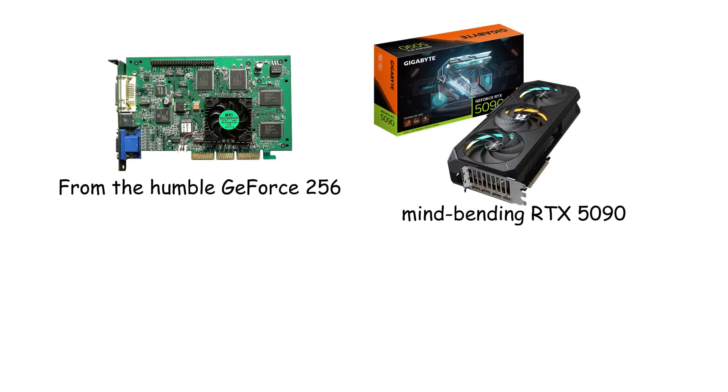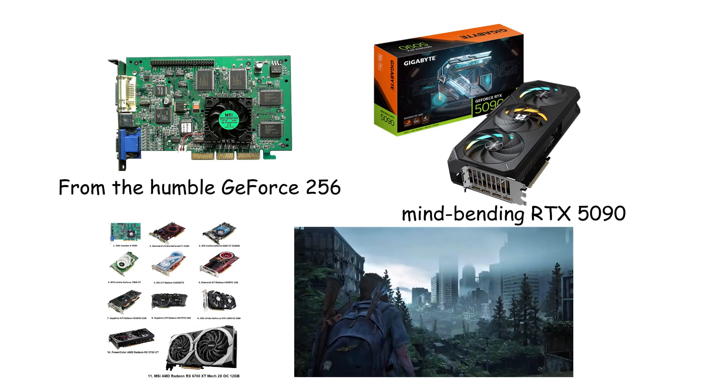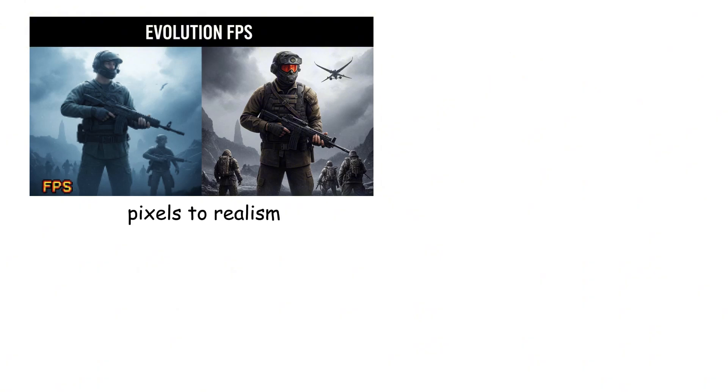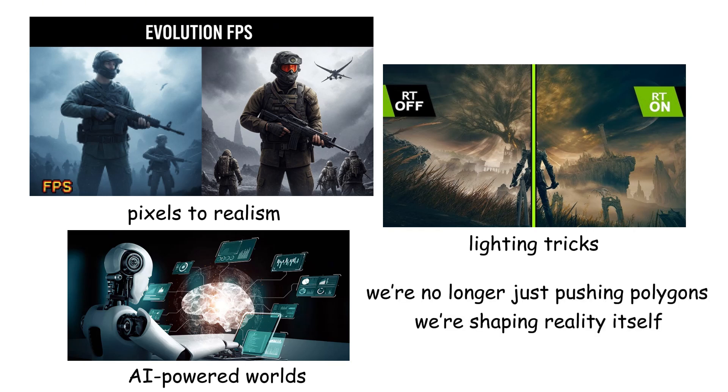From the humble GeForce 256 to the mind-bending RTX 5090, NVIDIA's journey is more than just a timeline of hardware — it's the story of how imagination becomes visible. Every generation didn't just make games prettier; it redefined what was possible. We went from pixels to realism, from lighting tricks to AI-powered worlds that think, react, and evolve. As GPUs grow smarter, one thing's clear: we're no longer just pushing polygons, we're shaping reality itself.